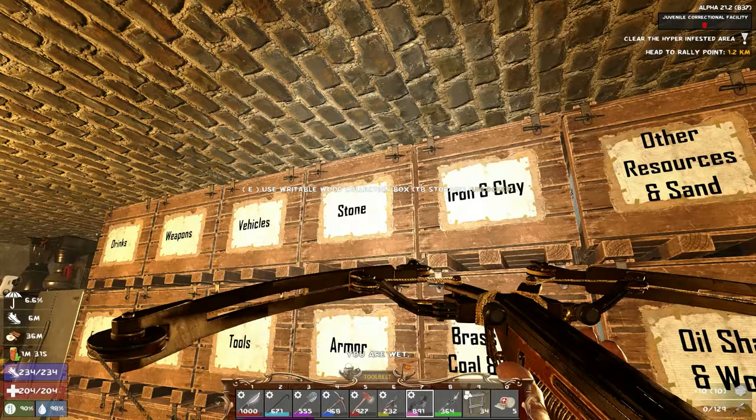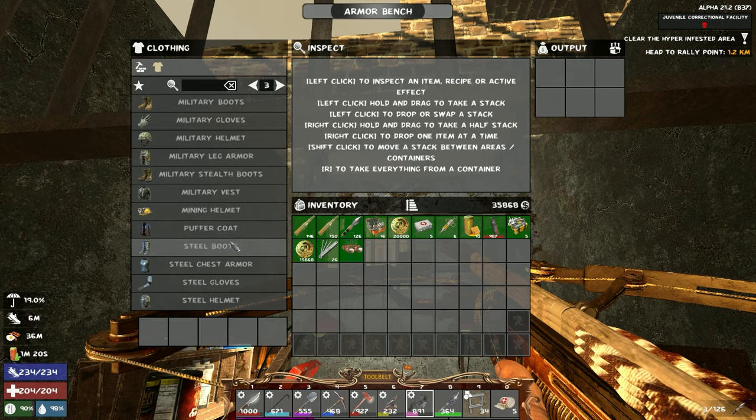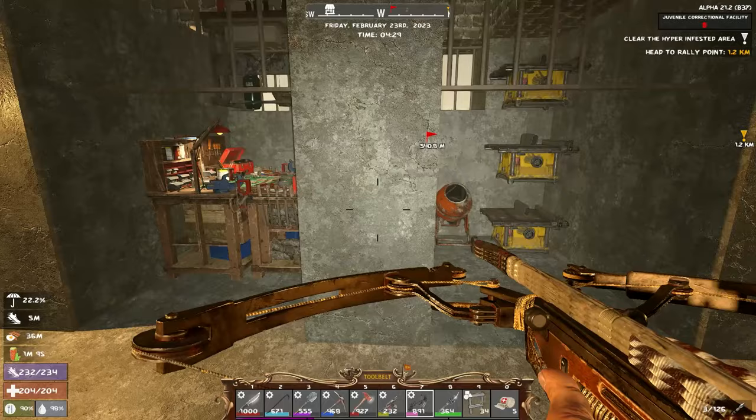I wish this just ran a little bit more smoothly because it does stutter a lot on my side. I don't even know if you guys see the stutter as badly as I do. We're gonna need duct tape before I can make these, but I definitely want those — just to have a better quality. It's a waste of glue right now though. Currently our armor isn't breaking, so why go and fix it?